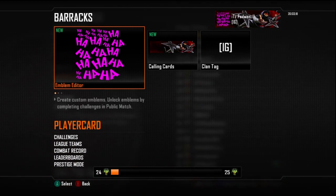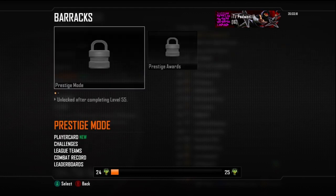First thing you want to do when you hit level 55 to prestige is, as usual, you want to go to your barracks and scroll down until you get to prestige mode.